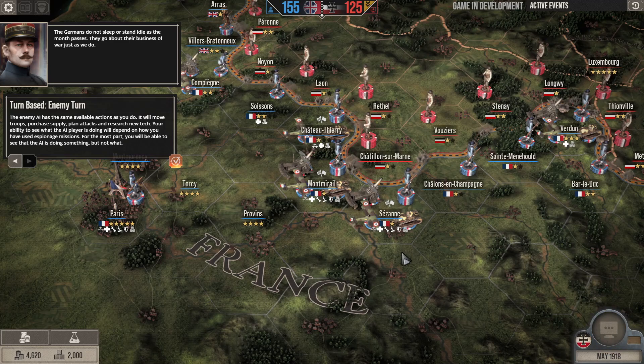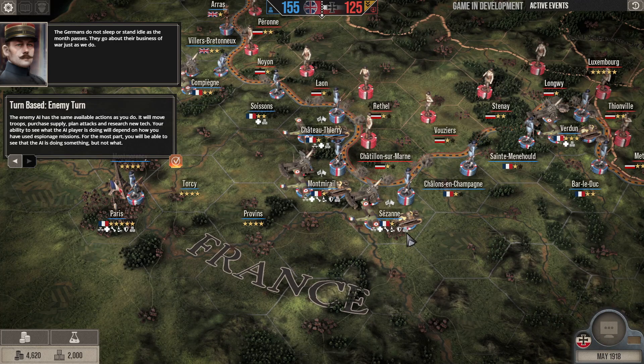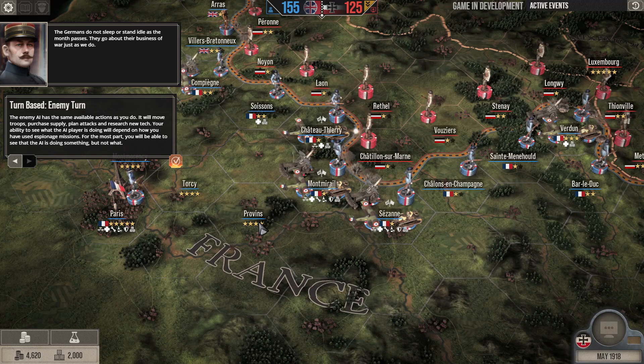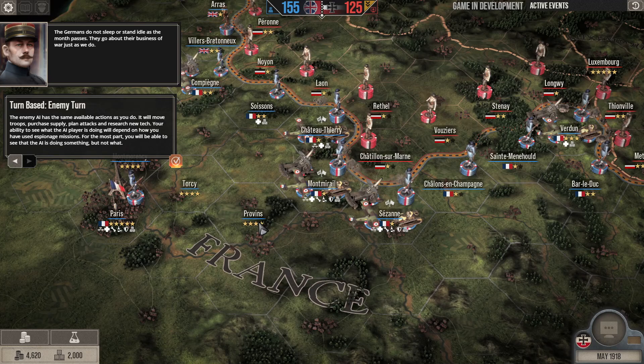Germans do not sleep or stand idle as the month passes. They go about their business of war just as we do. The enemy AI has the same available actions as you do — it will move troops, purchase supplies, plan attacks, and research new tech.